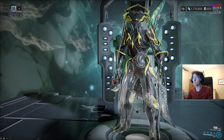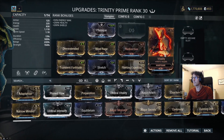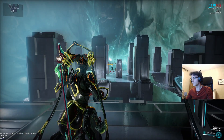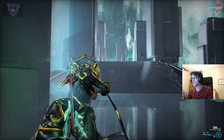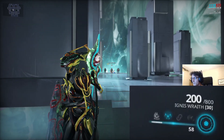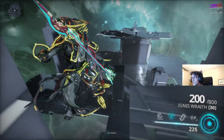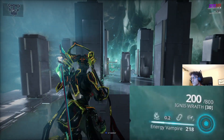Now for your energy restore — I think everyone knows Trinity. This is my build; you can have many variations, but the most important thing is survivability and the Vampire Leech augmentation mod. You can get it from New Loka and Perrin Sequence syndicates. Focus your build on range and then strength. The mechanic in this group is to spam Energy Vampire, the second ability, to restore energy for yourself and your teammates. Vampire Leech can restore energy even if your teammates are behind a wall. Your role as Trinity is like a support, and your teammates will love you for it.